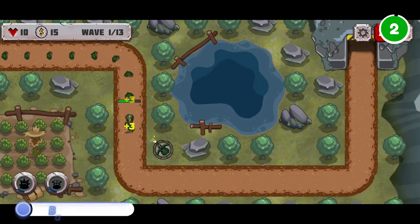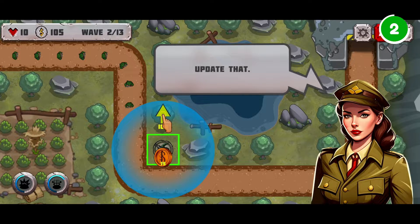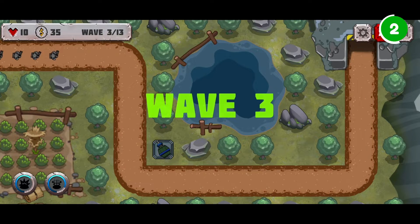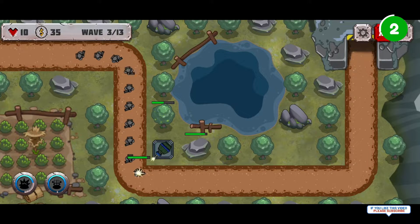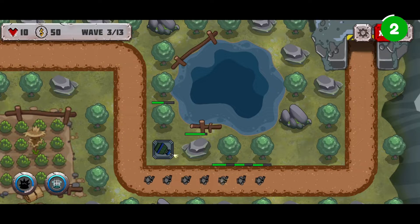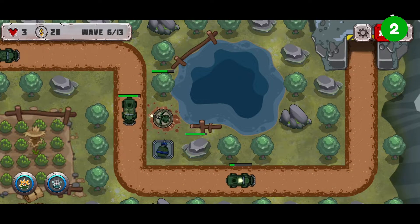Next up, Battle Strategy Tower Defense transports players to World War II-based defense combat. As a new commander, your task is to strategically position towers like the rapid-fire Dushka and long-range artillery cannon to defend against enemy tanks. Essential to victory are tower upgrades, tactical skills, landmines, and unlockable power-ups to confuse and reroute opponents. With thrilling tactical tower defense featuring real-time battles and detailed preparation, it's a must-play for World War II strategists and war veterans.